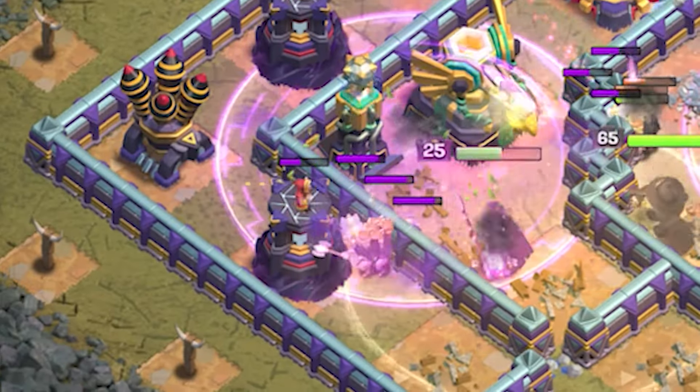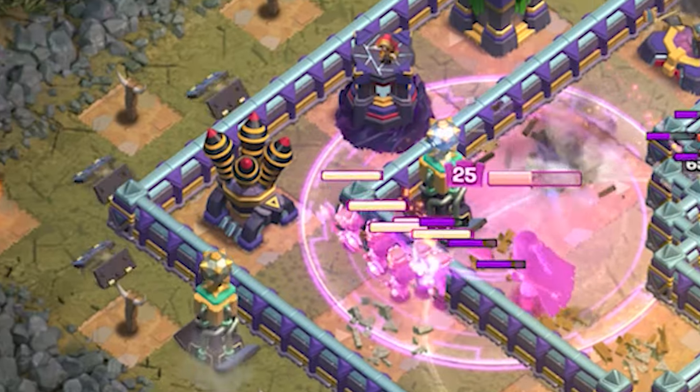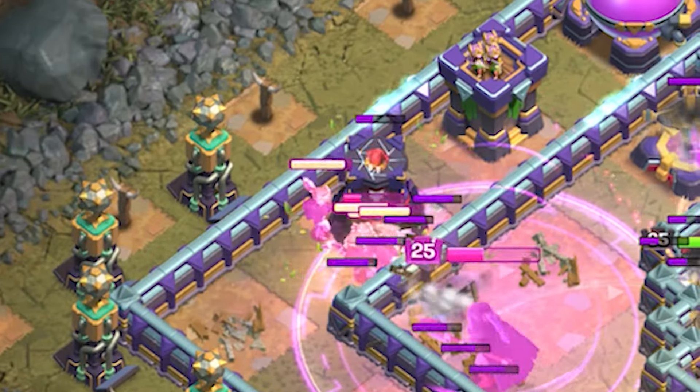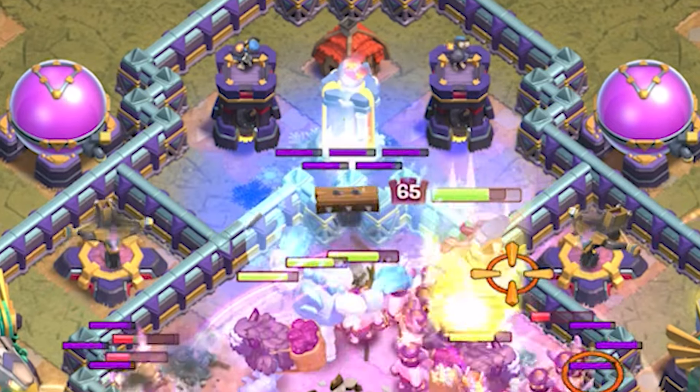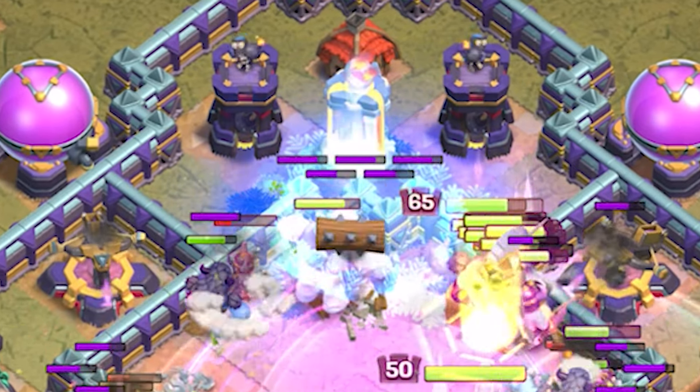When it comes to the spells that are left, the last rage spell should be used where most of the valkyries are so they can quickly take down the defenses. The last freeze can be used on whatever key defense is still up and attacking your troops.